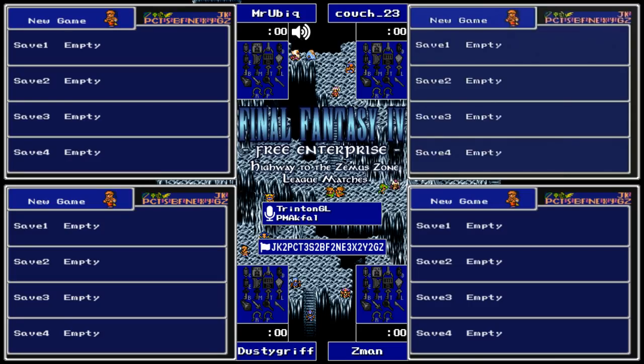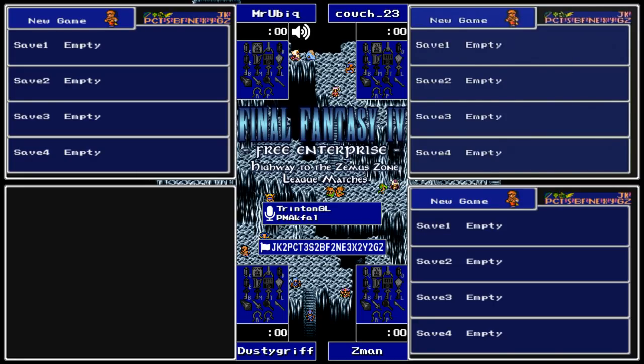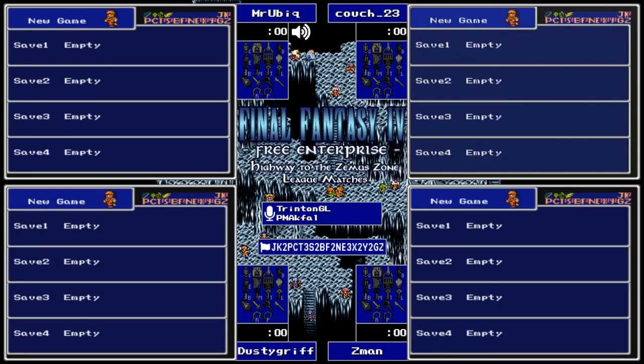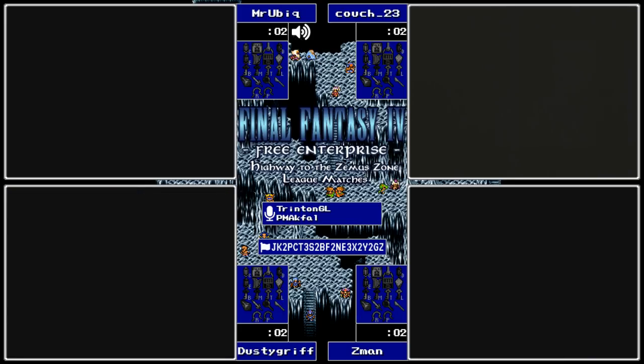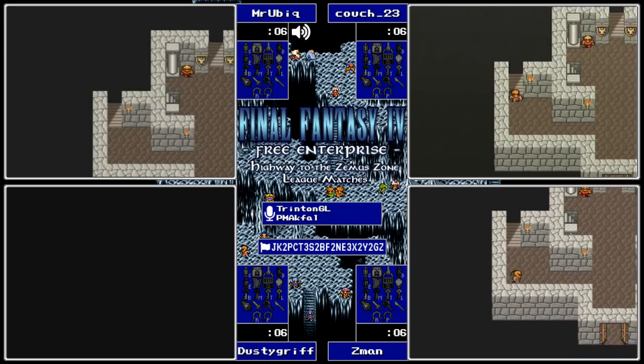Depending on who you start with, Yang is actually a great character to start with in a No Free Lunch seed. One of the things you really don't want to see is Edward to start. You also don't want to get a slew of white mages or weak black mages to start, because you can't do too much if a difficult boss is on East Hobbs or something. The two early questions are who's our second character and what item do we start with - you always hope for a key item. Place your guesses now - I'm gonna guess Spoon, I'm thinking White Shirt.